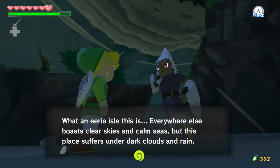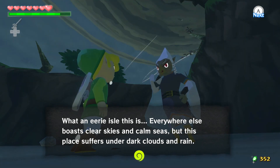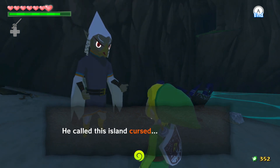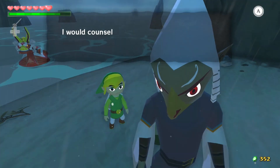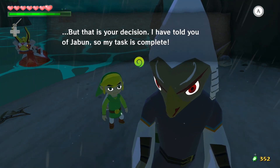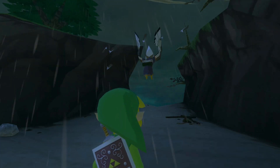What an eerie isle this is. Everywhere else boasts clear skies and calm seas, but this place suffers under dark clouds and rain. Valoo must have been right when he asked me to bring word of Jabun to you — he called this island cursed. It's apparently the guy in Forsaken Fortress who cursed it. I guess we better start heading out. Thanks Quill for the info. So we know where Jabun is now, but how are we going to get to him?